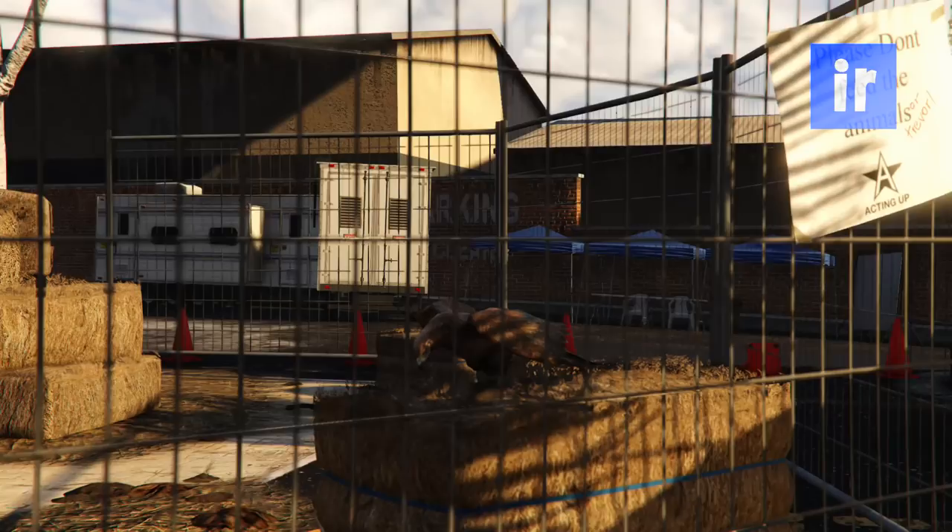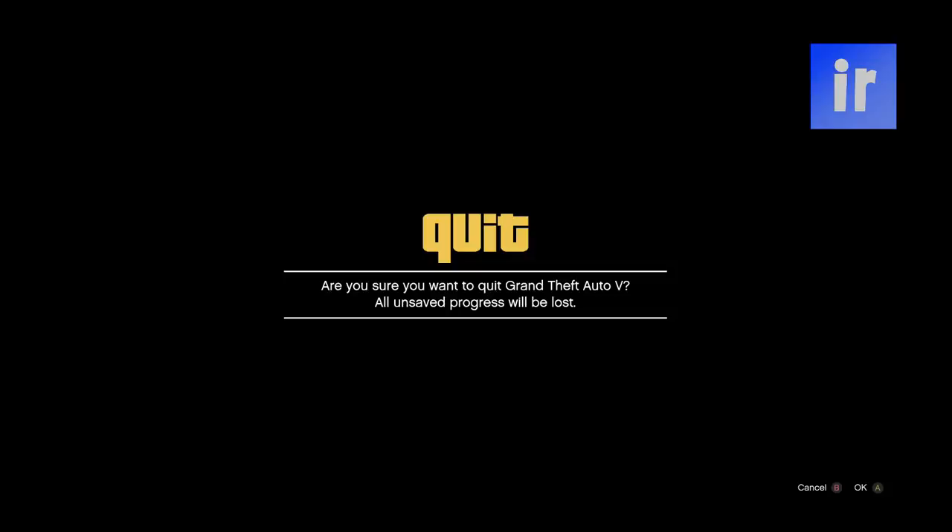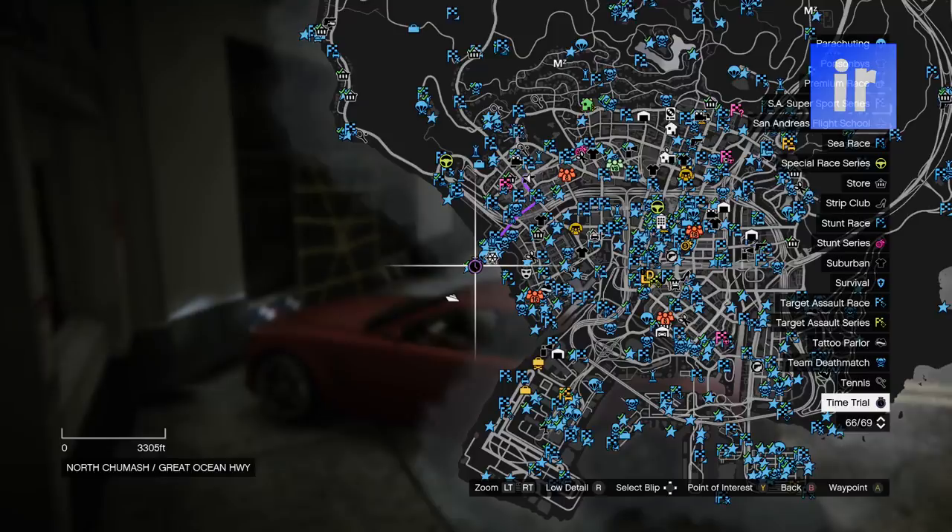Now exit the story mode and go into an invite only session. Once you're online, go to the time trial.